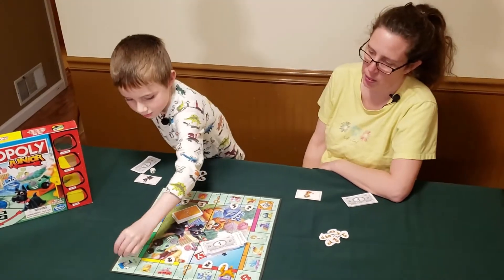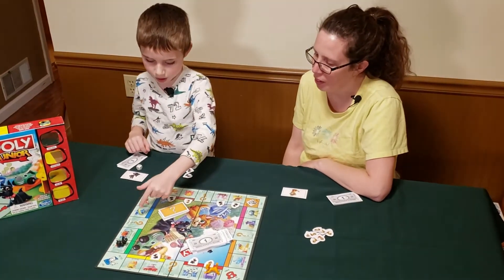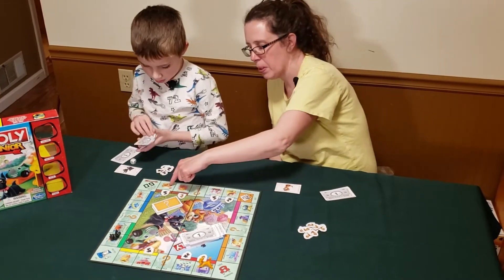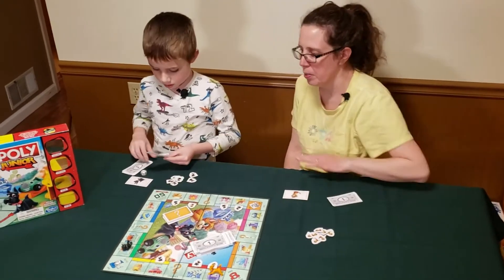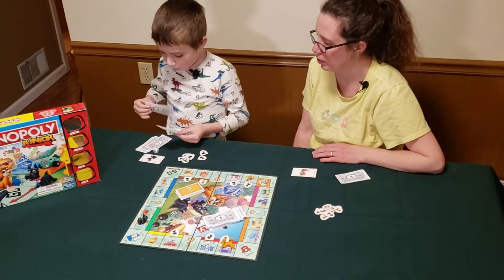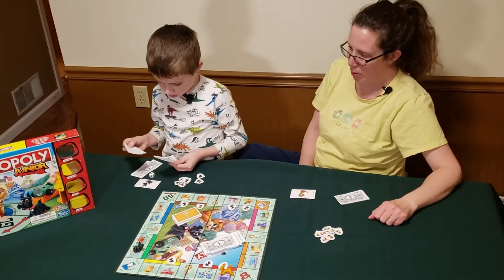Let's see where little Scotty ends up. Eli rolls a three and buys the bowling area for four dollars. The most expensive spots are like Park Place and Boardwalk. Yes — the properties get more expensive as you go around the board, so if you land over there and I own it, I'm going to owe you more money.